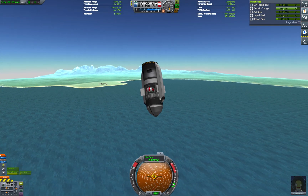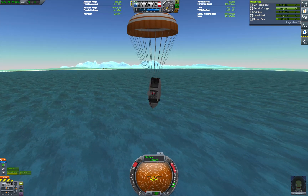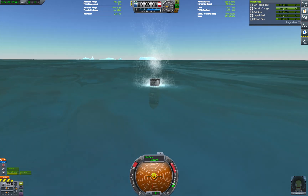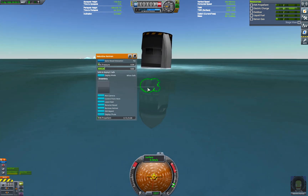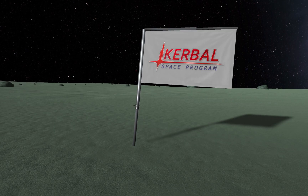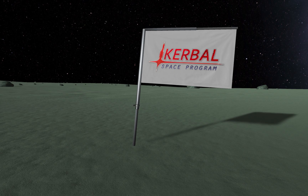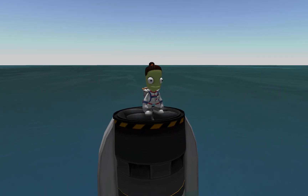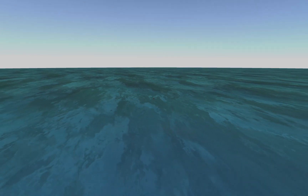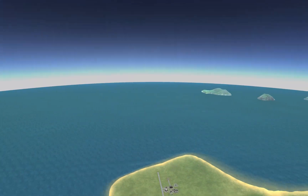After waiting for the craft to slow to a safe speed, Valentina deploys the parachute, grateful that she can expect a more gentle landing this time — although the strict weight limit meant she had to leave her swimsuit behind. With the craft splashed down just east of the Kerbal Space Center, the mission is complete. We've taken Valentina to Minmus and back in a single-stage craft weighing less than four tons — the lightest ever achieved in stock KSP. If there's anything you'd like to know, I'll do my best to answer questions in the comments. Thank you so much for watching, and I look forward to seeing whatever the KSP community comes up with next.